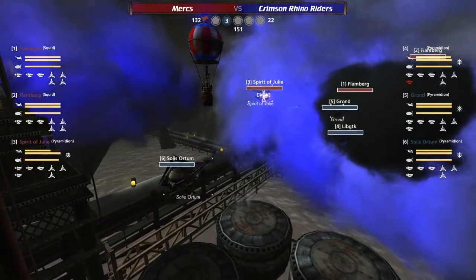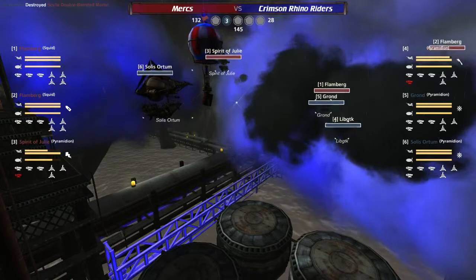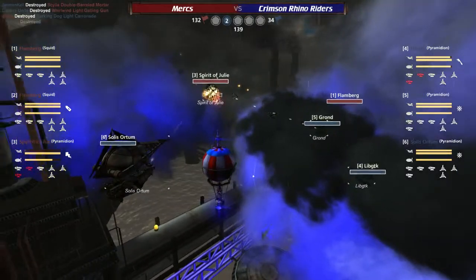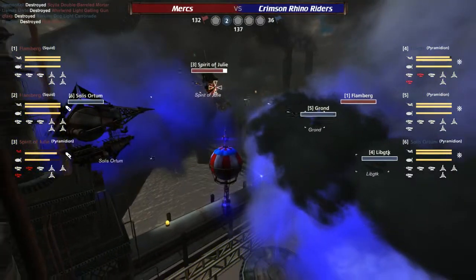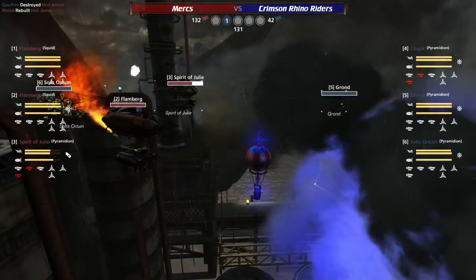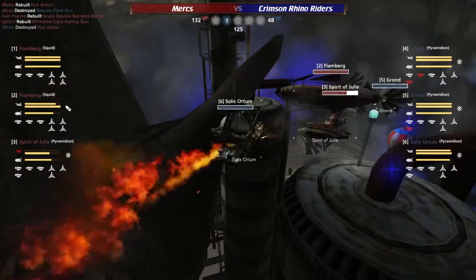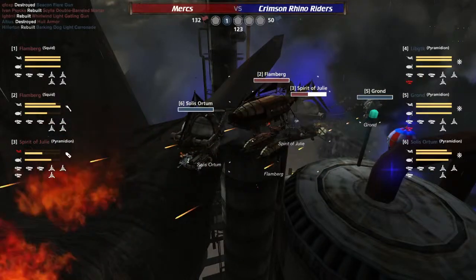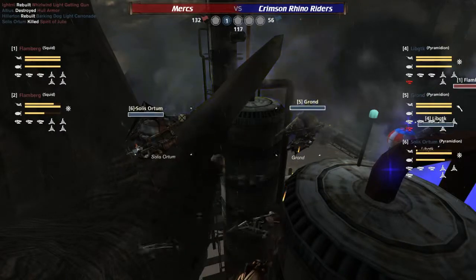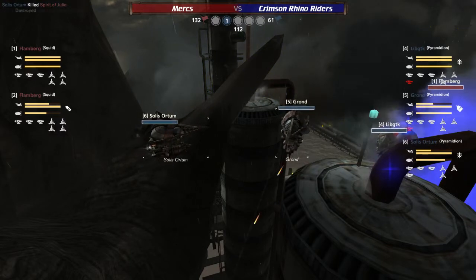However, if the red team does nothing to hold the Crimson Rhino Riders at this point, then the Crimson Rhino Riders will just move towards C at the 72nd mark. That's true — it'll just be a three-on-three. That's a very good point. The red team is in a little bit of a tough spot. The Merc teams — wow. With the build the Crimson Rhino Riders have got, they are happy to just face them in a straight fight.